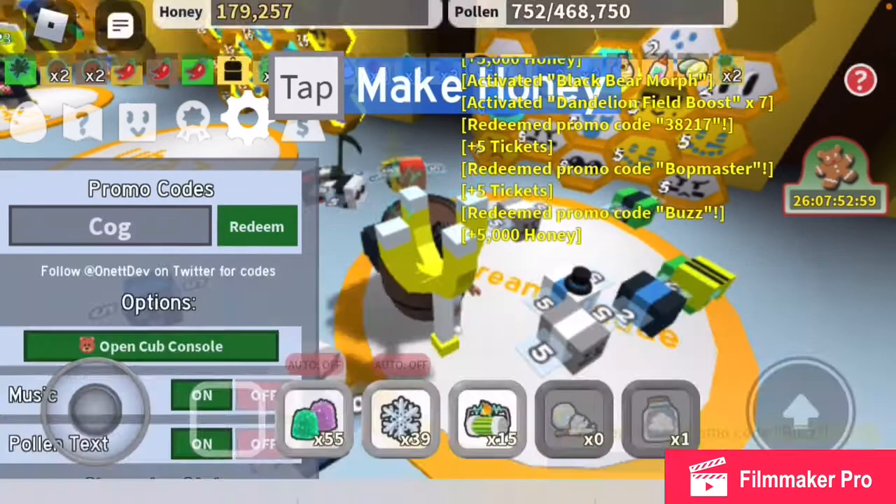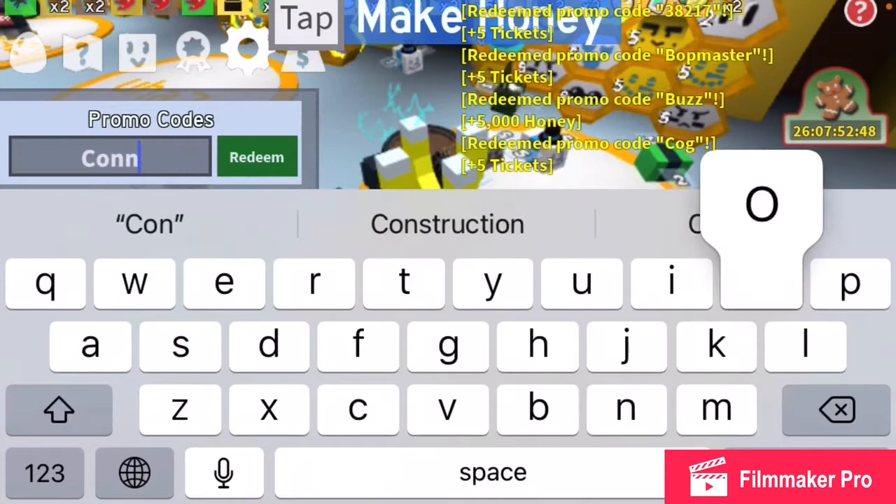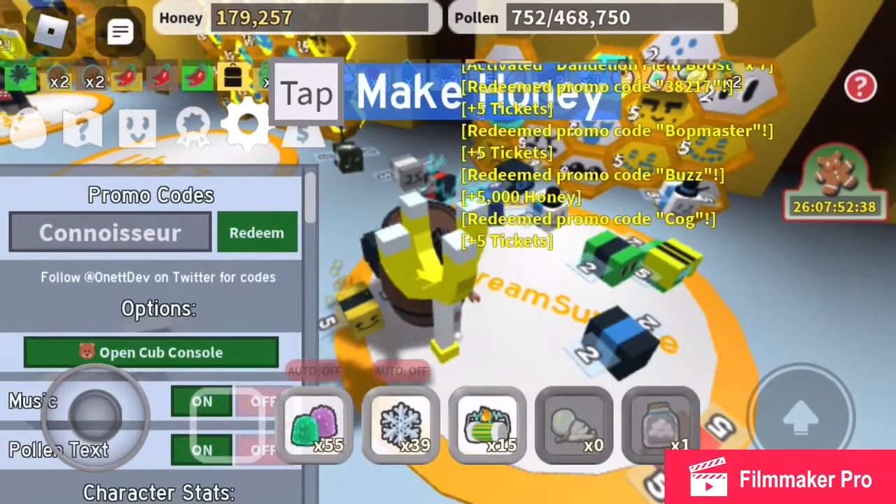Next is 'Cog.' These codes down here don't give as much stuff, but they give tickets and honey, so they're still pretty good. 5 tickets. Next is 'Connoisseur' — C-O-N-N-O-I-S-S-E-U-R. 5 tickets.